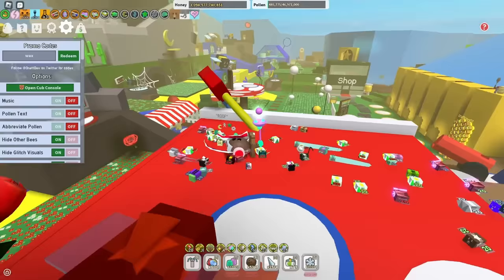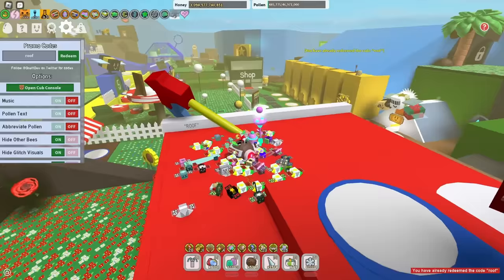Next up is Roof. Hopefully you know how to spell it — it's actually right here on the RedHQ as a hint to the code, and it just gives you five tickets.